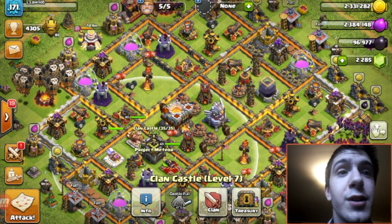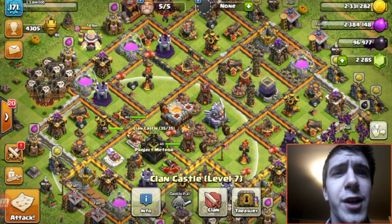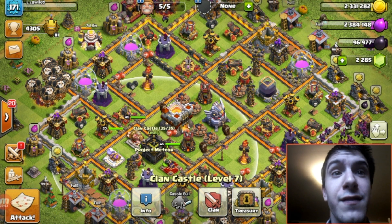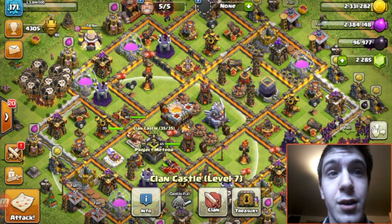The traps are also very low. The first bomb is 25 weight, giant bombs are 150 weight — these are all for level one. Spring traps are 25, red air bombs are 100, and the dark elixir bomb is 150.